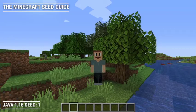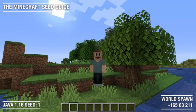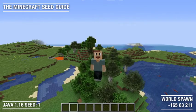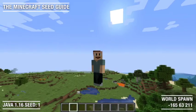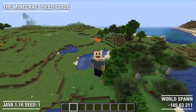And here we are at our world spawn. As you can see, we are spawning in a plains biome. There is an ocean behind us and I can see some sheep, some horses, and I am pretty sure we can find some cows. This is a great spot for your next survival world.